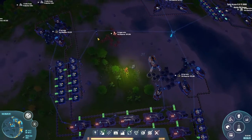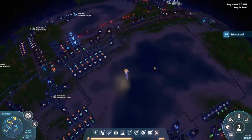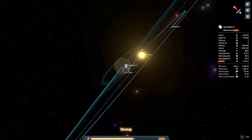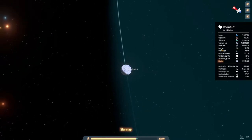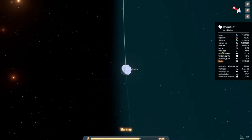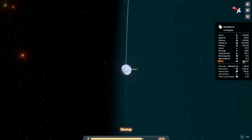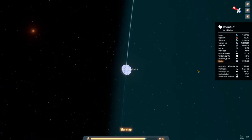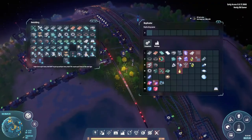How much power do we have on the planet? We have quite a bit, but we need to make some way of getting power over there as well. Let's check out Iota Bootis 4 - there's a bit of coal, very little actually. Wind energy 70%, solar energy 70%, so it's not the greatest for power. I wonder if we can burn fire ice. I think we'll get some wind turbines going.